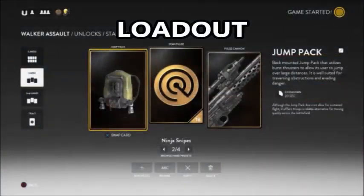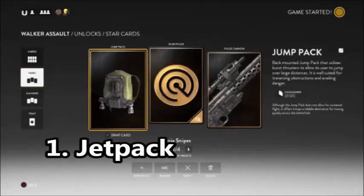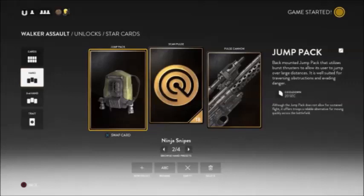Now, this loadout is pretty specific and very intentional. First, the jetpack. It might even be the most critical part of this entire loadout. The jetpack is what gets you positioning, which is critical, and keeps you alive. The whole point of this loadout is to get to level 3 and stay there while you wreck face and support your team.